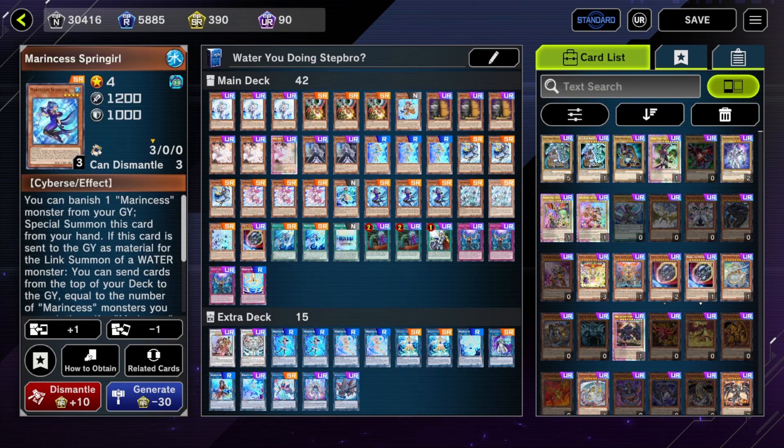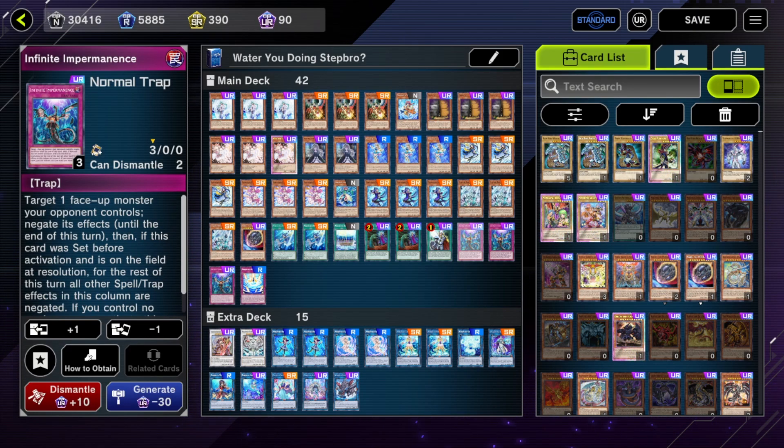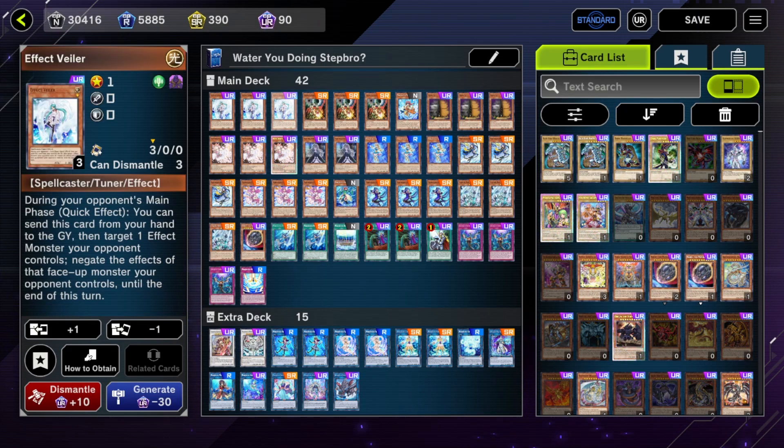You need to limit your opponent's field as much as possible. I was at 40 cards with one Valor, and added two more — I needed 18 hand traps. You need Valor especially against Branded; you do not want to let Branded access Branded Fusion. Branded players never play around Droll for some reason — they always start with Albion, then they get Drolled, which is very funny. And you need Droll versus Dragon Link because you're not beating that board going second.